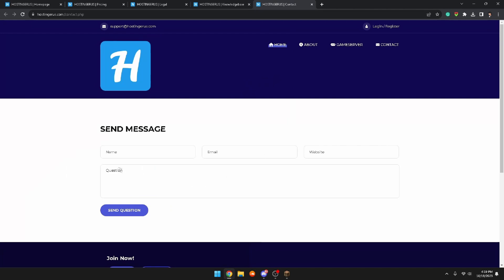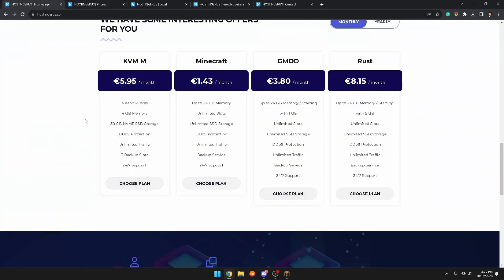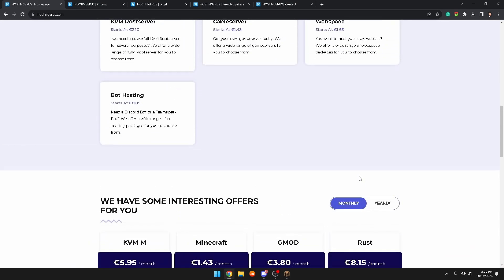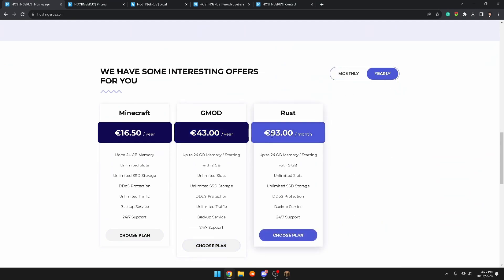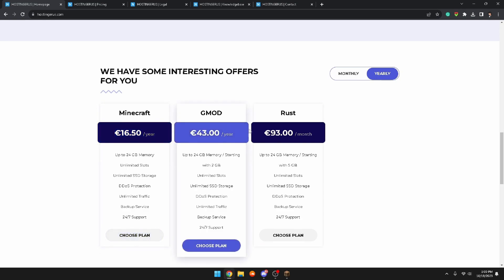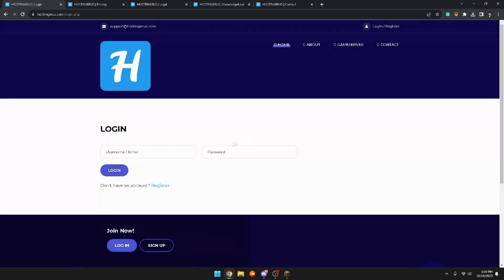You can contact them by sending a message through the site, through Discord, or by email. Going to their VPS section — their VPS plans are extremely cheap. KVM starts at about $6 a month with all specs listed. Minecraft VPS, GMod VPS, and Rust VPS are all extremely cheap. You can switch between plans, and yearly pricing is even cheaper for Minecraft. GMod and Rust are slightly more since they're harder to run, but Minecraft VPS is still extremely cheap.